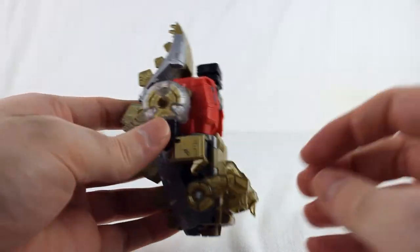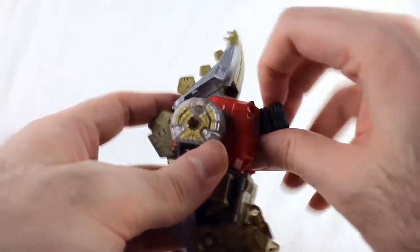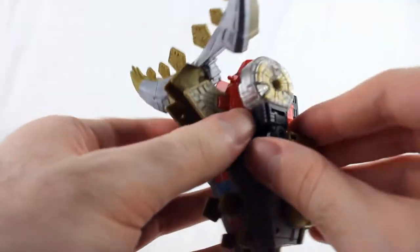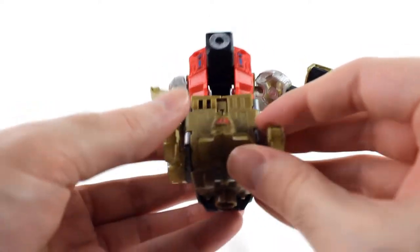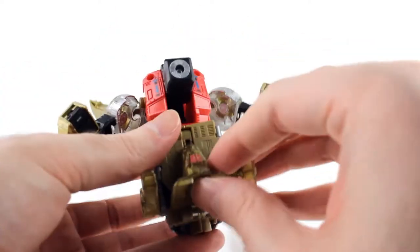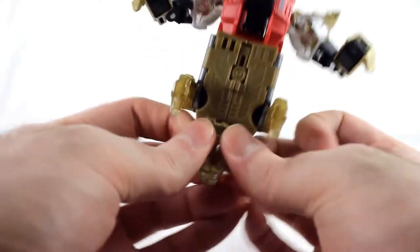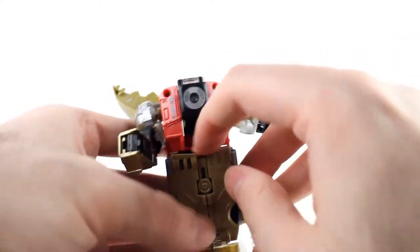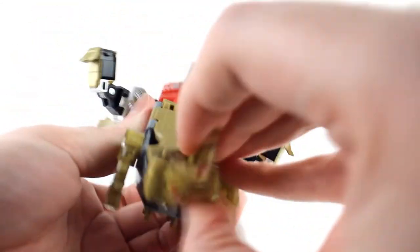To go to arm mode, it's a little more complicated — he's actually fairly complicated overall. First, take that peg and move it down. Take these and split them apart. Take these legs and untab them from the side. You're also going to have to take the whole bottom half and split this apart — this gold panel right here you've got to split in half and open up. It can be a little tricky, not exactly easy.